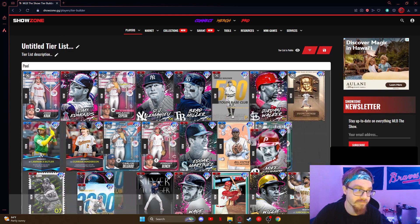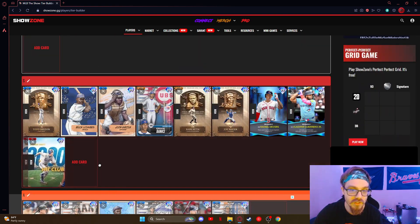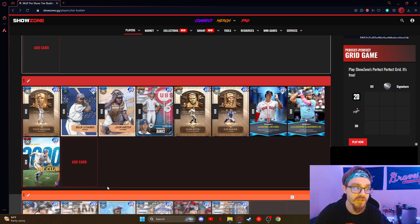George Brett — S-tier. We know what we're getting with George Brett cards, but this card is really good. Probably better as a third baseman because he's got that better fielding over there. But playing him at first — it's not the worst thing in the world. He's just a really solid card.